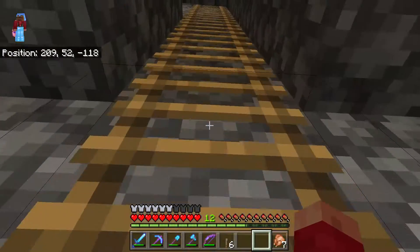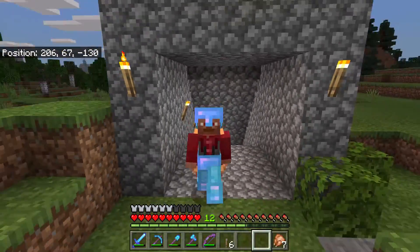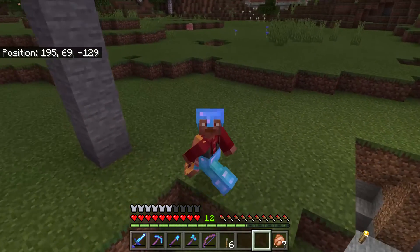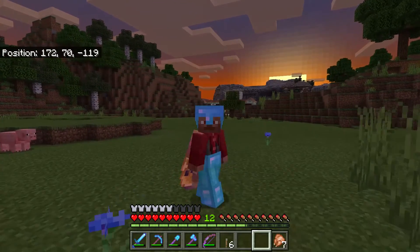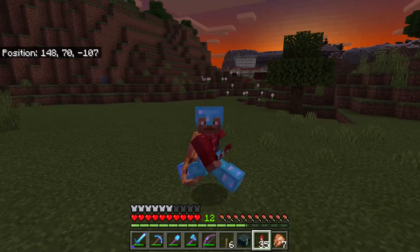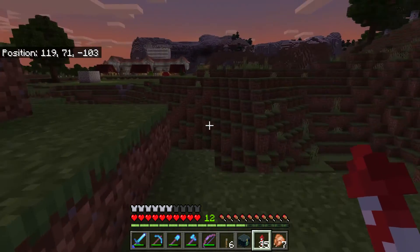That's today's episode of Minecraft Monday. I hope you enjoyed it — this XP farm is very useful for getting XP practically for free, and also getting lots of drops from zombies, which can include iron, gold, tridents, armor, and chain mail. On the other side of my map I also have a skeleton spawner XP farm, but it's only one spawner. I've seen people set up three-spawner XP farms, which gives an absolutely amazing amount of drops and XP.